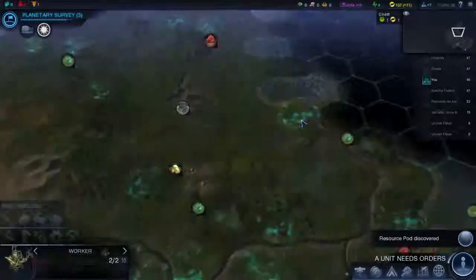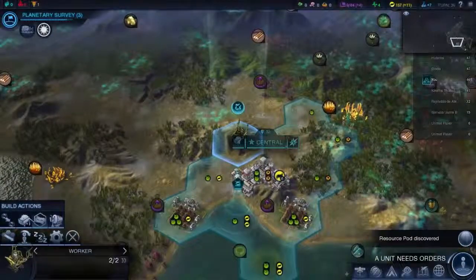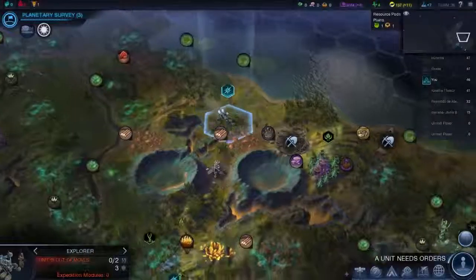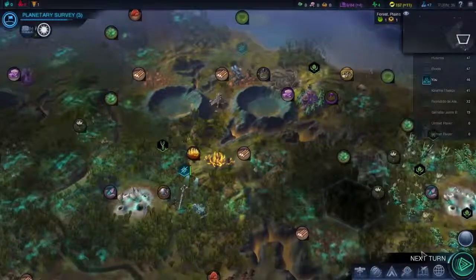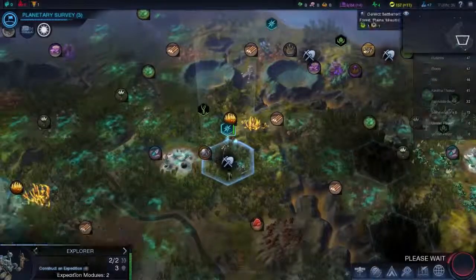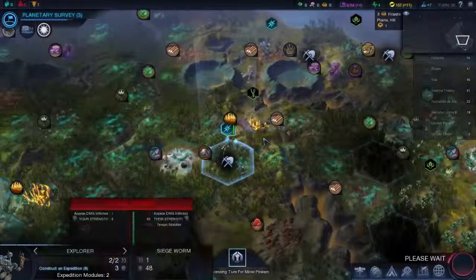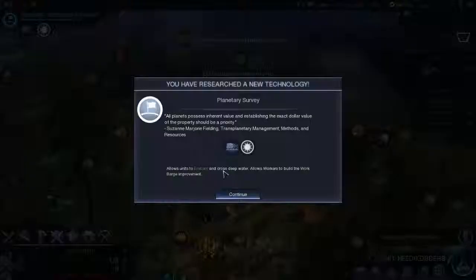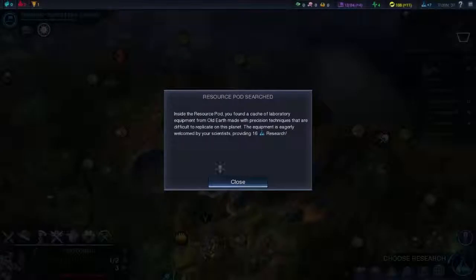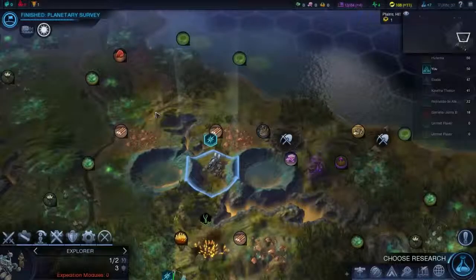Resource pod discovered, and we are on an island on our own for the time being. You can build a mine there. You need to go back here — I keep forgetting about that. 'All planets possess inherent value, and establishing the exact dollar value of the property should be a priority.' Why the dollar value? Probably a different money on this planet. It's North America. We've got 16 research — we should finish that.